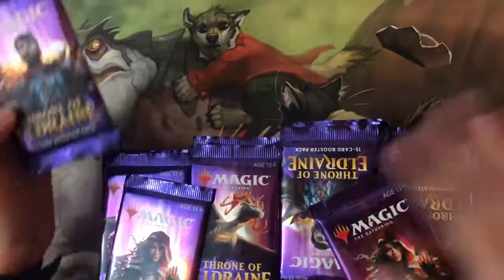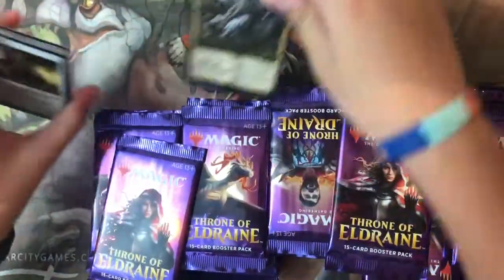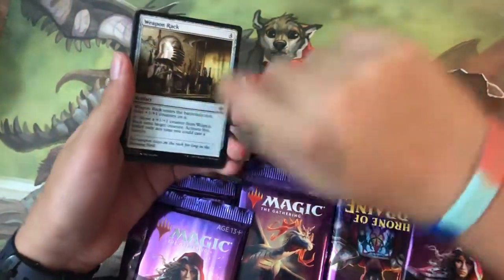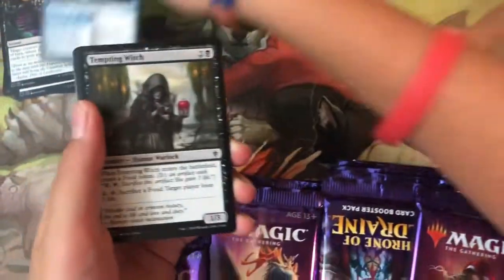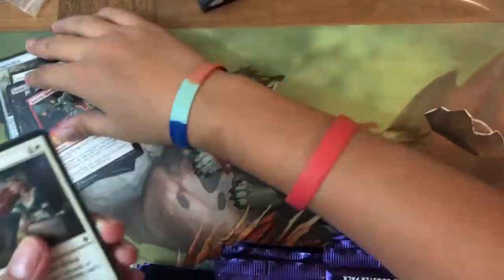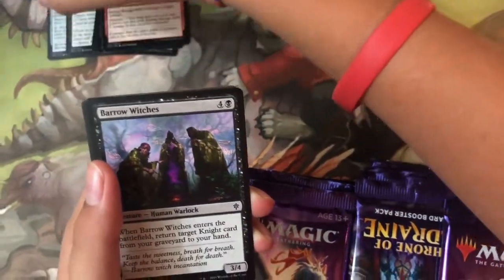Let's see what I can get — an alternate art planeswalker maybe? In 50 boosters it shouldn't be that hard. Pack one: Weapon Rack, Prized Griffin, Festive Funeral, Secret Keeper, Tempting Witch, Searing Barrage, Trapped in the Tower — that's ten commons, so there is no foil in this pack.